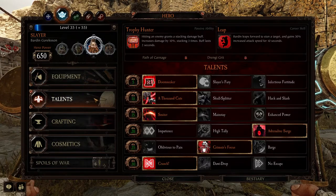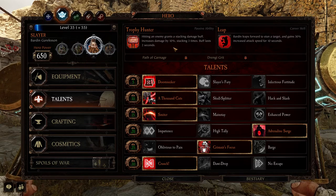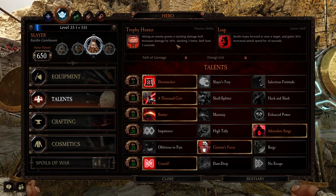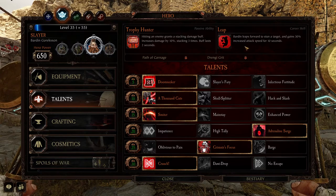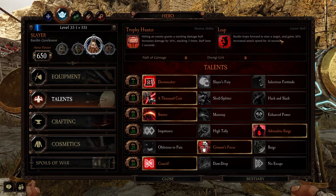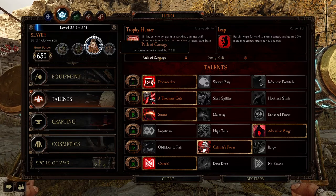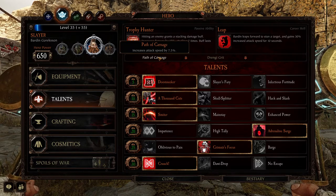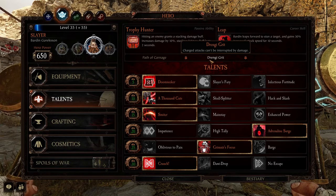Let's have a quick look at him. We've got Trophy Hunter as his passive ability — hitting an enemy grants a stacking damage debuff, increases damage by 10%, stacking three times, and the buff lasts two seconds. His career skill is Leap: Bardin leaps forward to stun the target and gains 30% increased attack speed for 10 seconds.